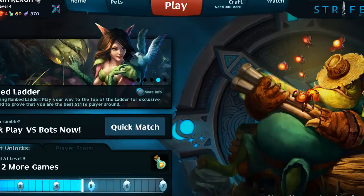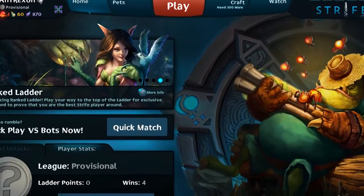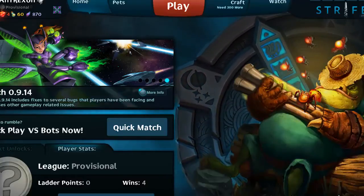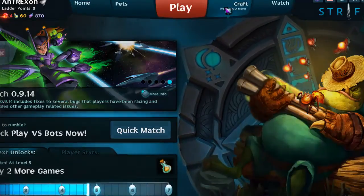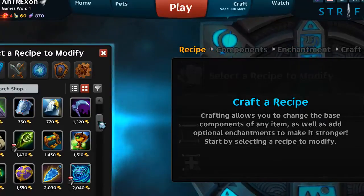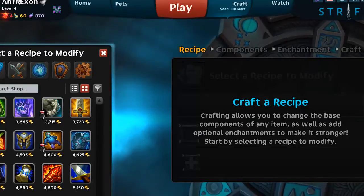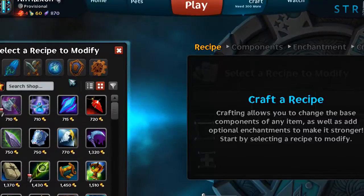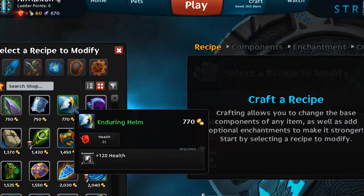It has some really unique features, and I'm going to point them out and also play this game to show you what it plays like. Right off the bat I really like it — I like the new changes. The biggest change from other MOBAs is this craft feature. Every item in the game that you can buy while you play can essentially be changed, and that's what they call crafting.